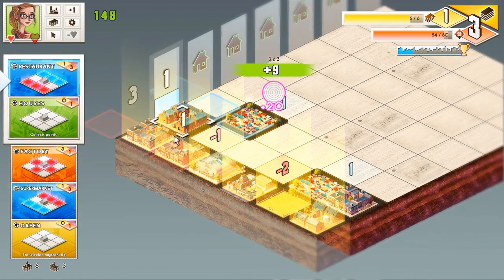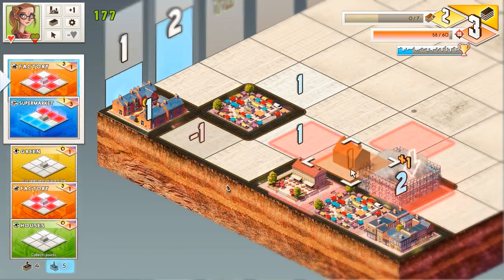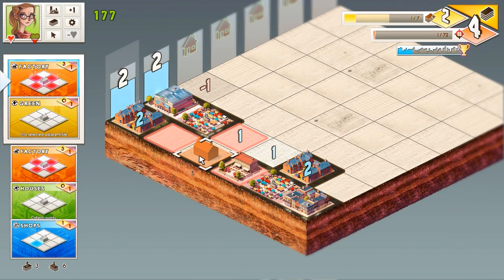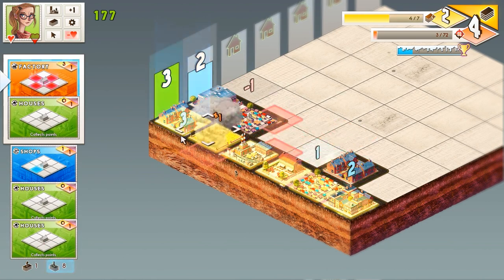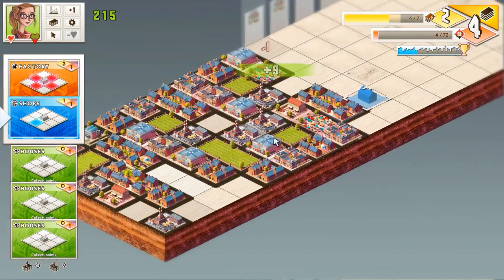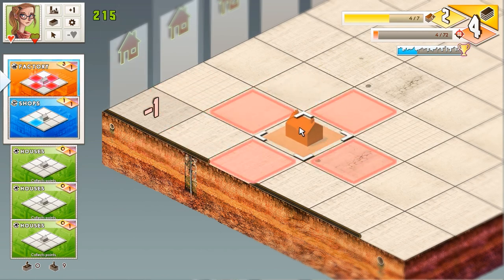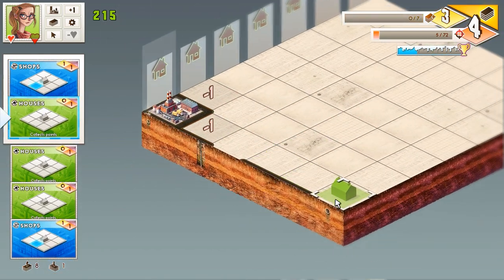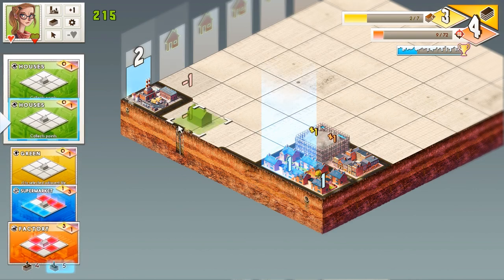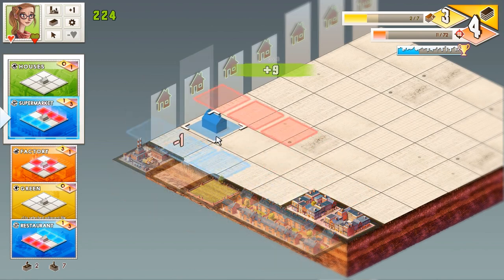We can do that with the shop quite easily. A restaurant — let's get it in a low-value position. This big block — house to collect points. Supermarket to collect points — we can place it here, it'll raise the value a little bit. We can place a green here, but we might as well place a factory here first because it's always gonna disappear from our playing field. Houses collect points — that should be enough. It will create a block. I really like this game — I recommend it. It runs very smoothly, probably on all machines. It has really well-designed game mechanics and I'm having quite a lot of fun with it.